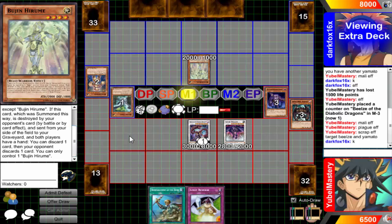Okay, so he's going to banish, summon, and then summon, and then XYZ probably into Number 101 or Castel.